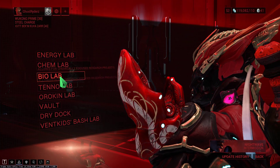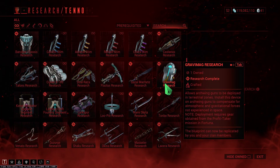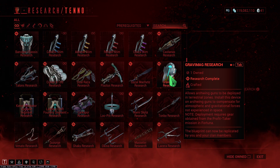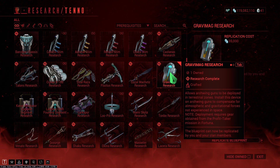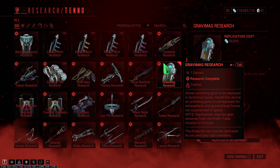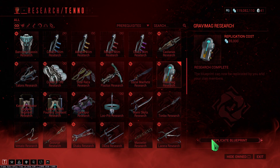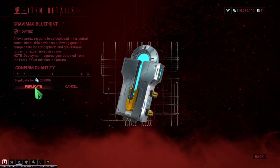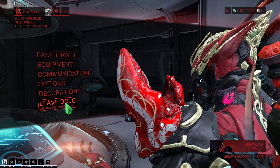Let's navigate to the dojo. This is the research that you have to do for building a Gravimag. After building it, you can replicate the blueprint and get it for 35 credits.